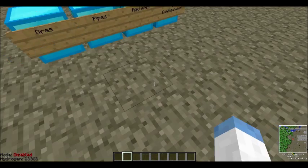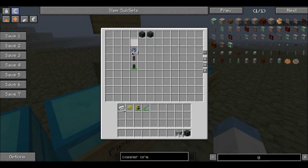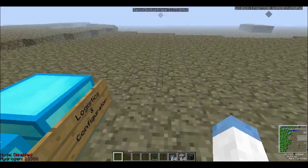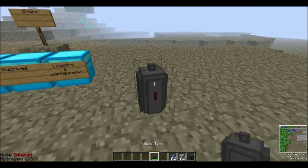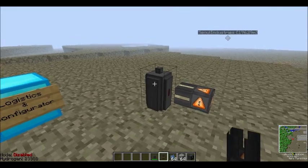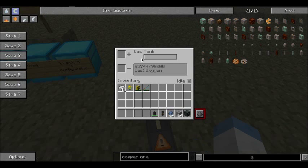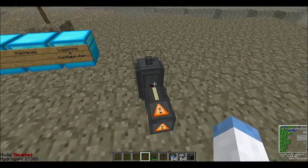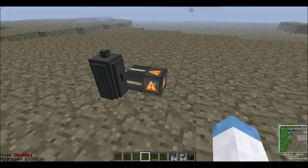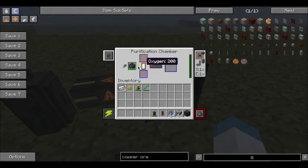Next up is the purification chamber. This one actually uses a gas in order to be operable — the gas in question is oxygen. You slap that on there. By the way, this is a gas tank: the input is all sides, the output is the red side. And if you have a tank full of stuff you don't want, you can just hit that and it will dump the excess. So there's our gas thing at work. As you can see it has an ultimate energy cube inside of it.